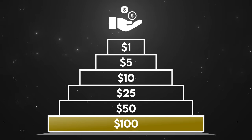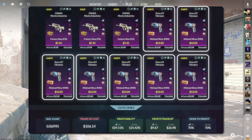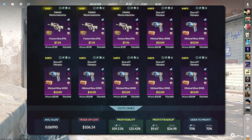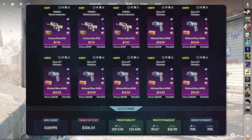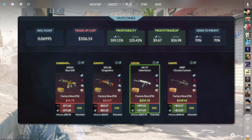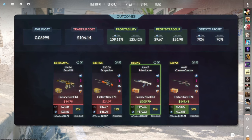Finally, let's move on to the $100 trade-ups. The first consists of 3 Factory New classified skins from the Glove case and 7 Minimal Wear classified skins from the Kilowatt case below a 0.07 average float. Keep Glove inputs below a 0.029 float and Kilowatt inputs below a 0.0875 float. Get Glove inputs for $7.31 or less and Kilowatt inputs for $12.03 or less. This trade-up costs around $106 total and has a 109.11% profitability after Steam fees with a 70% chance to profit. Both Kilowatt outcomes are profitable, with the AK-47 Inheritance being the best at over $70 of profit.